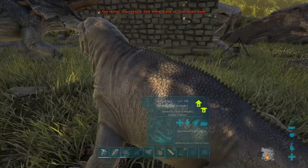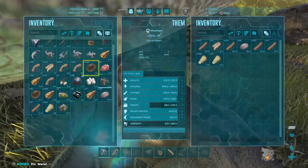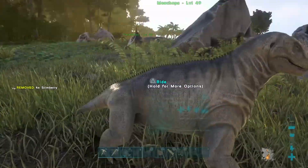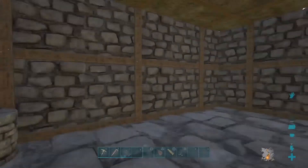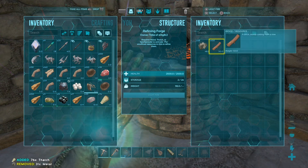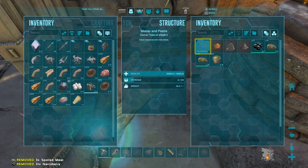This is my leftover stuff that I've just been grabbing around the base, so I'm just gonna grab that and put it back in. I need to give this guy some berries - oh, I don't have any, that's fine. I need some wood, I'll quickly grab 100. We're gonna put this in here. There we are, that's a ton of wood. I've been making tons of narcotics, and I want to see if I could possibly tame something.